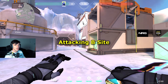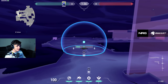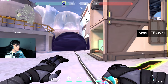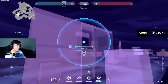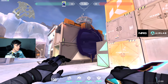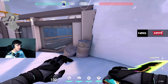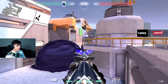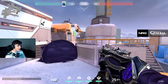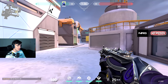Moving along, we're going to be attacking B-site. The most essential smokes you can throw as Omen: the first one blocks off all of snowman — this area back here — which is usually held by a Jett op or a Reyna wanting to ego peek. Blocking this off is really essential for pushing B. The second smoke should be here as it's a very annoying angle to deal with — if you simply smoke it off you don't have to deal with it anymore. Be cautious though: people like to play on this barrel and can actually see you from the gray crate, and some players sage wall up here to get an even higher angle on you.